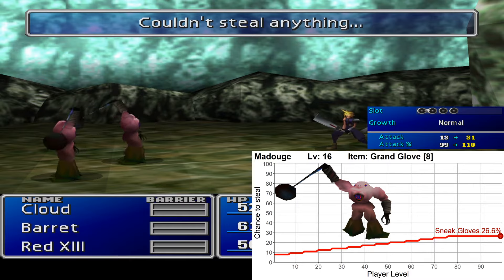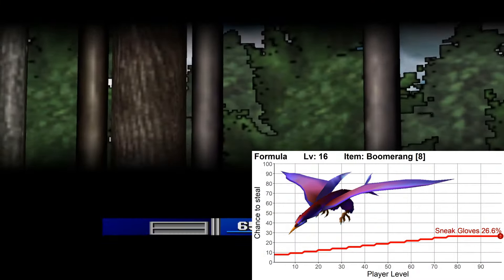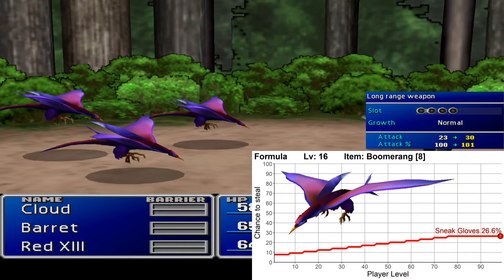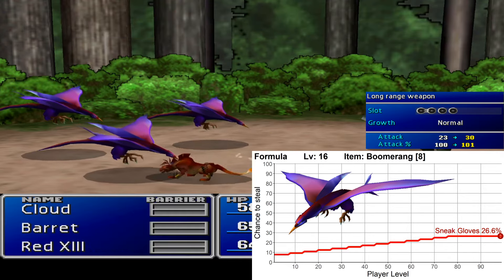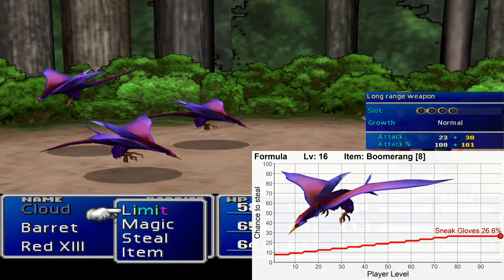Granted, Yuffon isn't very far off once you reach the Mithril Mines. Outside the Mithril Mines in the forest, you can find the Formula enemy, which has a Boomerang — a weapon for Yuffie with 30 attack, 7 magic, and 4 slots. But this weapon can also be bought in Yuffon, so unless you want to save some money, you could just wait and buy it there.